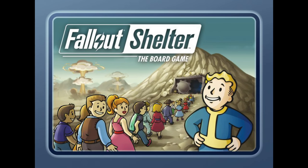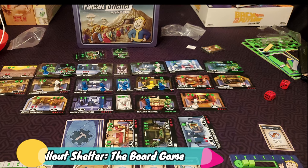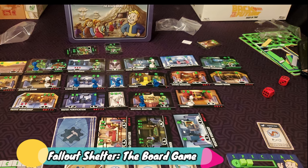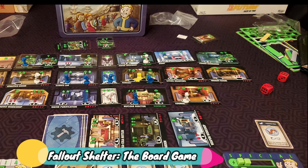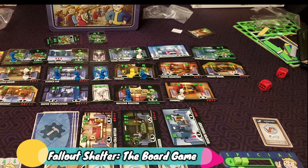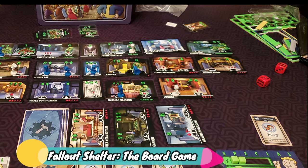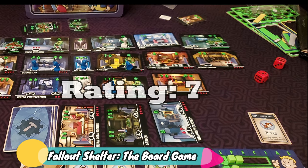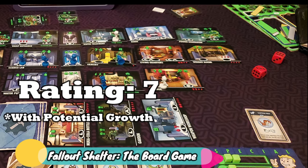Going over to Fallout Shelter now. Fallout Shelter, the board game, is a re-implementation of a mobile phone game. It is a worker placement game about building up your group's Fallout Shelter while also defending it from post-apocalyptic creatures and raiders. It is a fun, simple game that I really enjoyed. There are a few different strategies you can go after, and I would consider this a family-weight game. This is getting a spot on my shelf and a 7 rating for me, and I could see this rating going up with a few more plays, especially if my son ends up enjoying it.